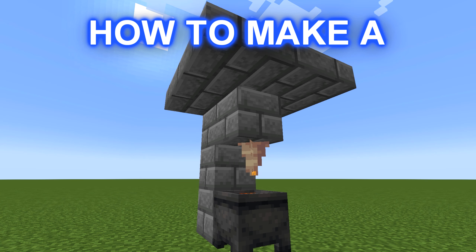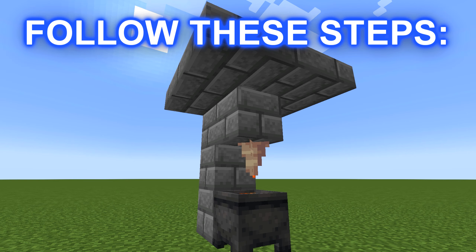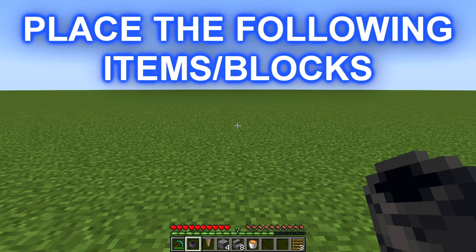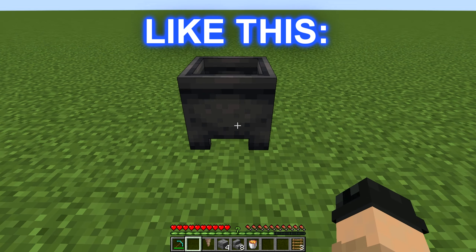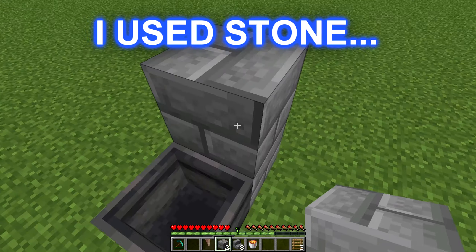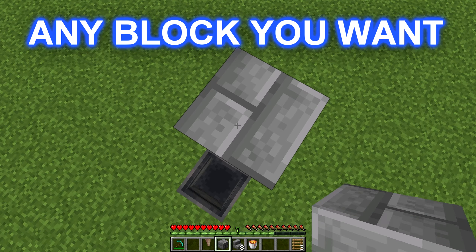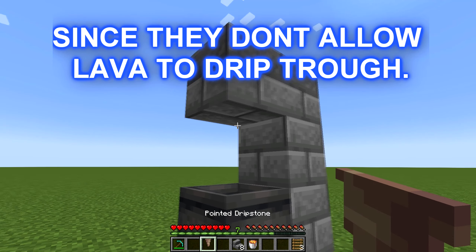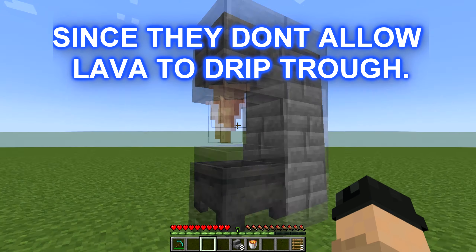If you want to know how to make a lava generator, follow these steps. Place the following items and blocks like this. I used stone, but you can use any block you want except stairs, fences, and slabs, since they don't allow lava to drip through.